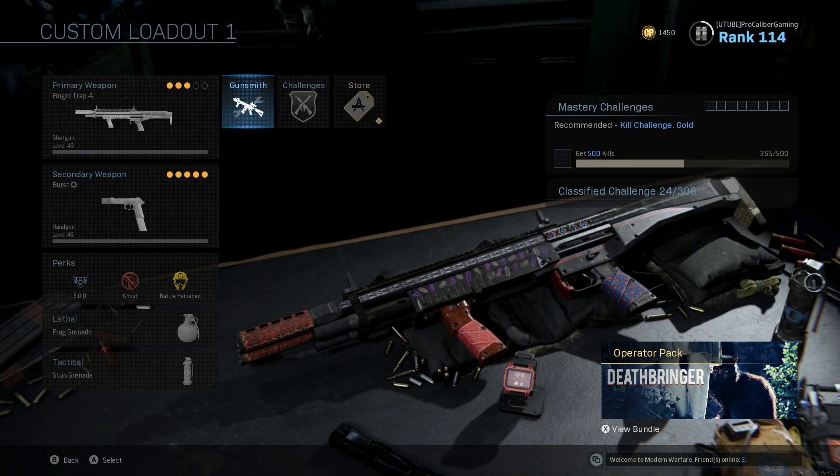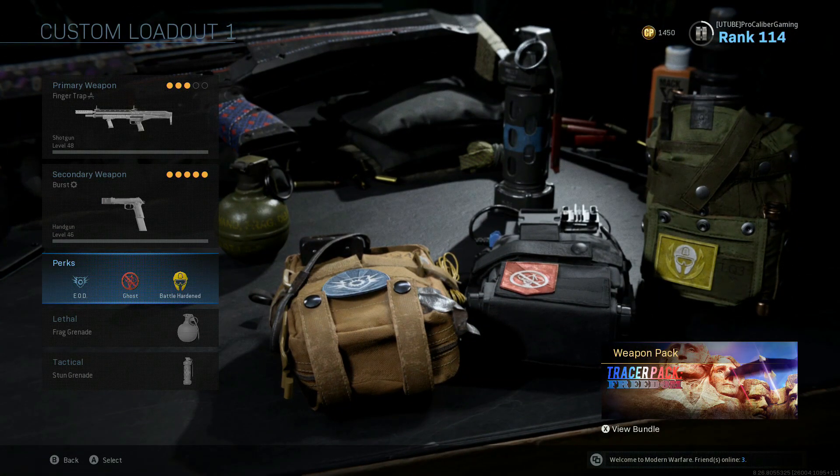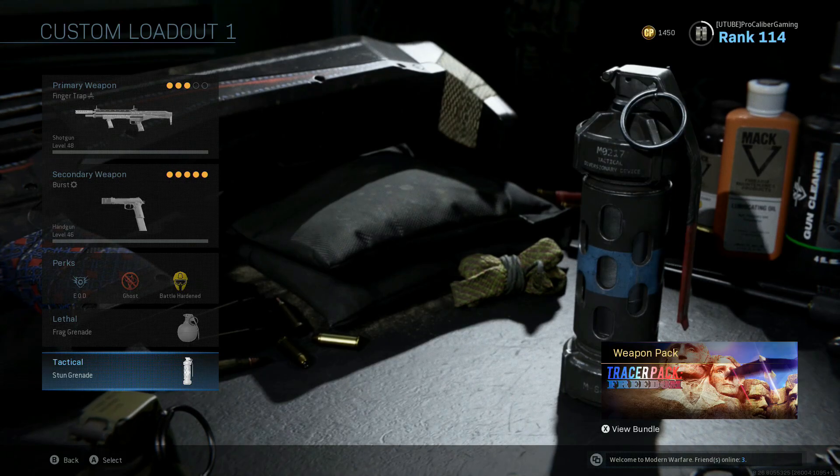Full class rundown: we got our Finger Trap R9, we got our Renetti with bursts — it's the same setup I had for the Hooga, whatever it was called. Perks: EOD, Ghost, and Battleheart. Lethal's Frag, and then we got our stun grenade.